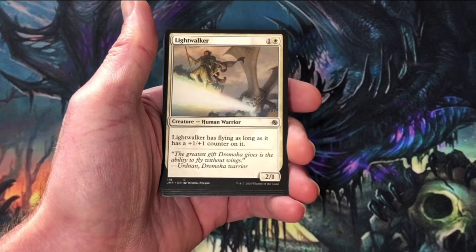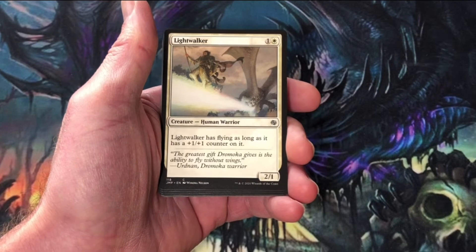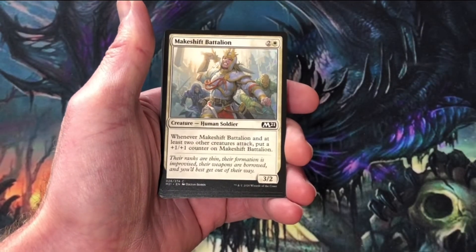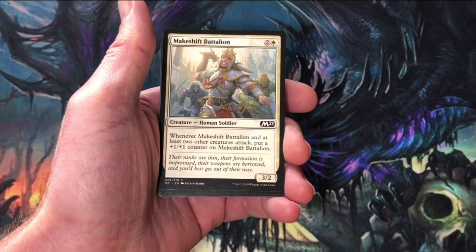Lightwalker — this was a fun card in the Dragons of Tarkir limited environment. Put a plus one, plus one counter on it and you've got a three, two flyer. Makeshift Battalion — it's got the battalion mechanic from Gatecrash.